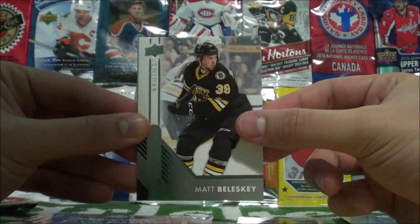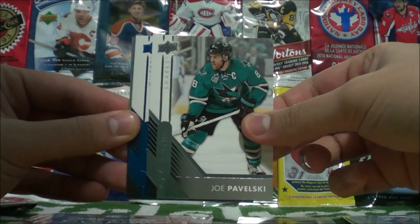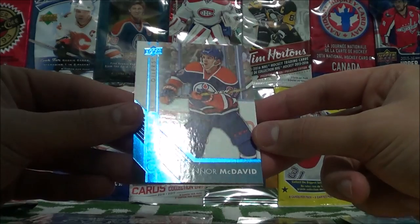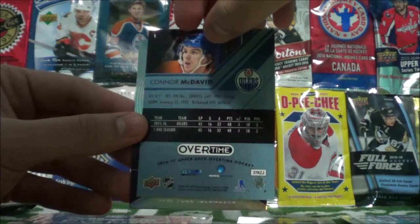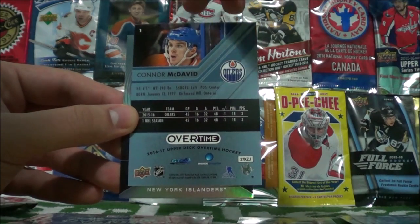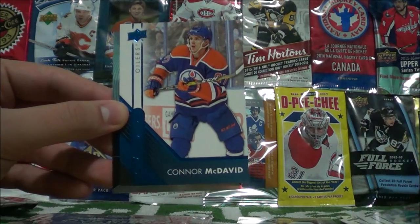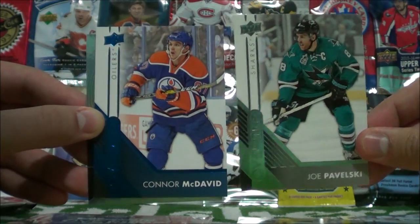Matt Bileski, Joe Pavelski. Oh — no way! This is a blue parallel of Connor McDavid. I'm not sure how rare this is — I don't see any numbering to it. But if anybody knows, please do leave a comment on how much harder the blue parallels are to pull in comparison to the regular Overtime cards.